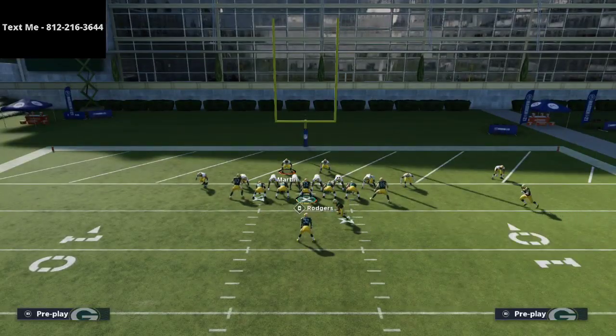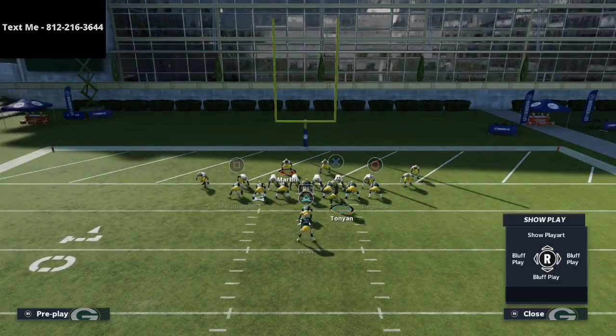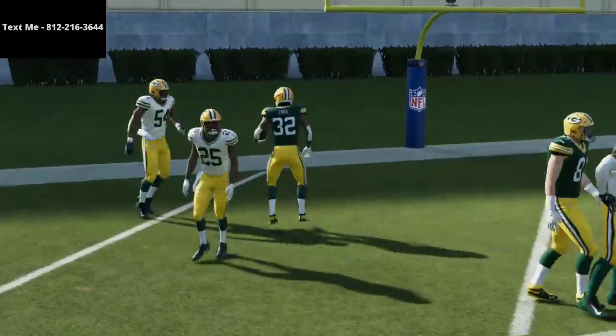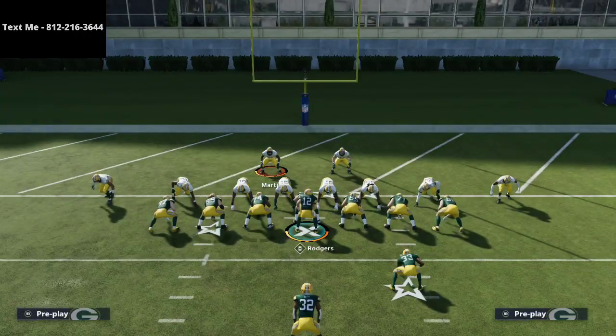One run that a lot of people have been using lately is Goal Line HB Sting — I think it's super underrated. Basically you flip it and playmaker it left. You get pretty good seals and can slip right inside as an inside zone type of run. That is how I score in the goal line — almost a 100% conversion rate with this, it works really well.